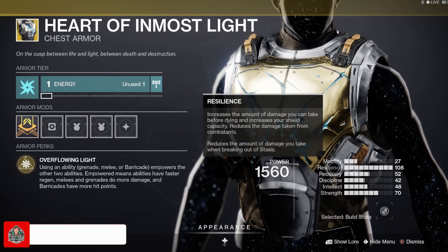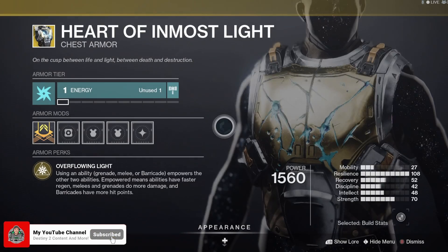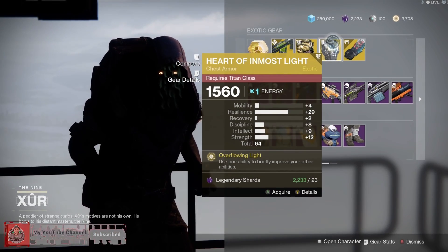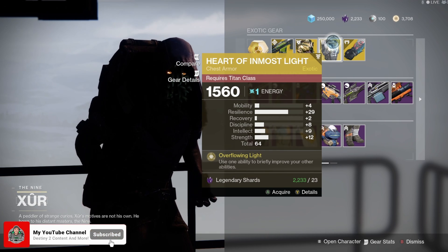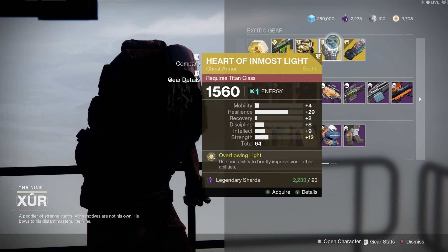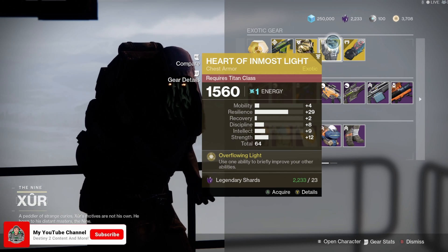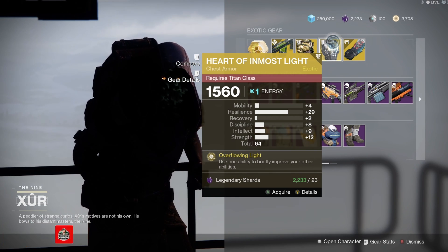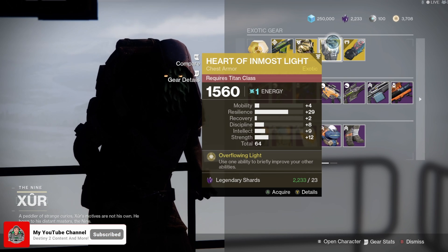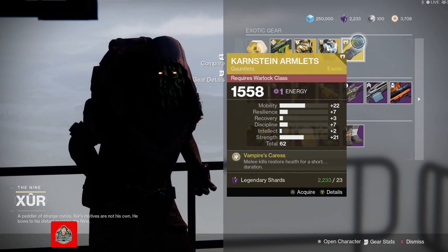The other big reason I picked it up — it showed 108 resilience which seemed a little buggy, but the actual stat is 29 resilience, and that's the reason I picked this up and added it to my vault. For the Warlock this week, we've got Karnstein Armlets.